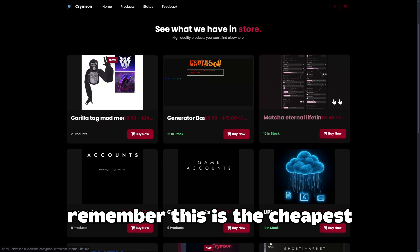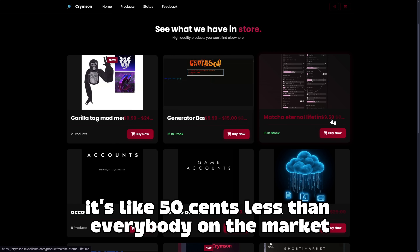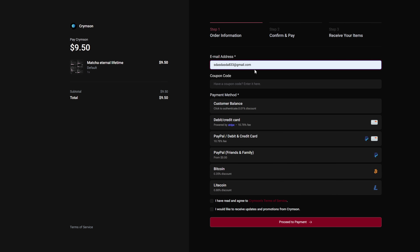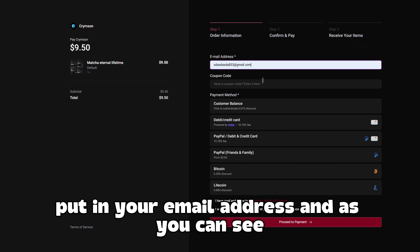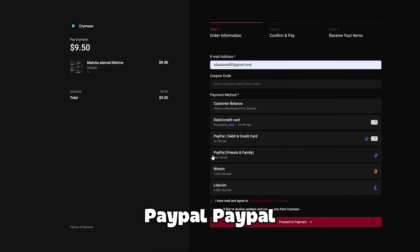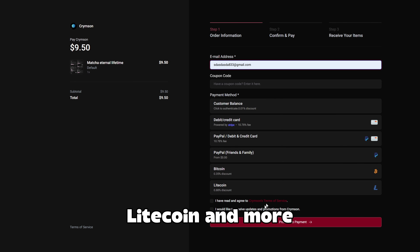Remember, this is the cheapest price on the market right now. It's like 50 cents less than everybody on the market. So all you have to do is click buy now. All you have to do is just put in your email address, and as you can see, there's multiple payment options: debit card, PayPal, PayPal friends and family, debit and credit card, Bitcoin, Litecoin, and more.